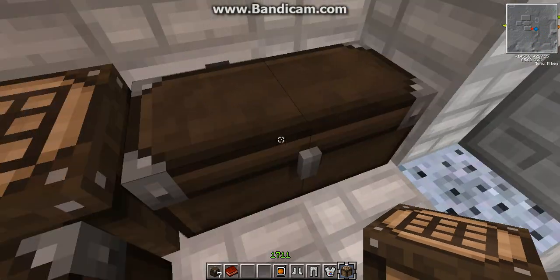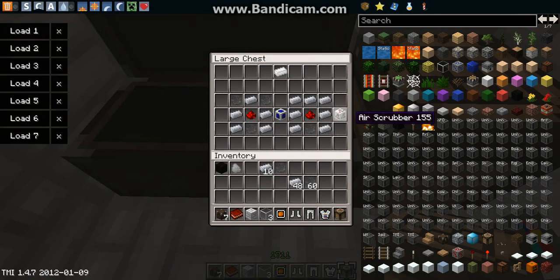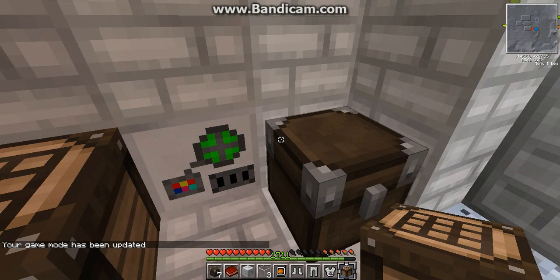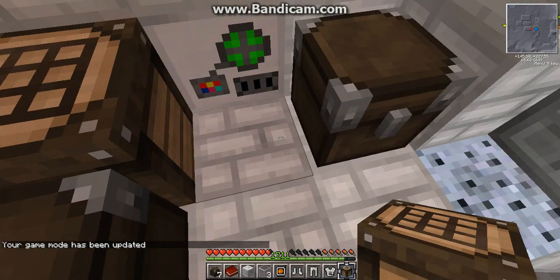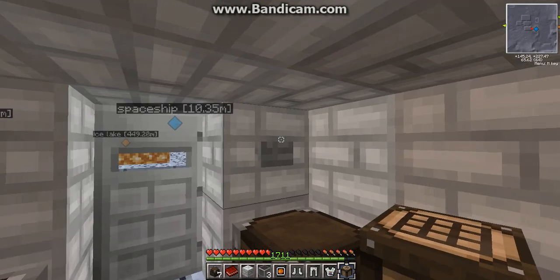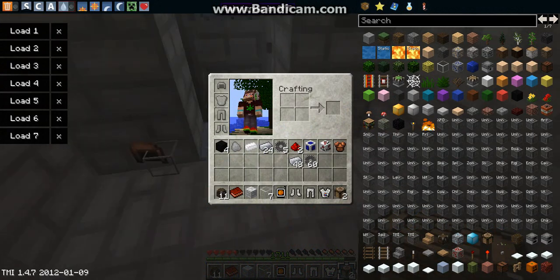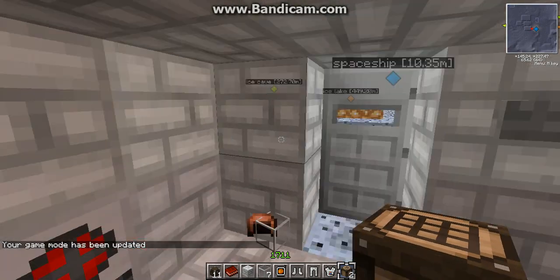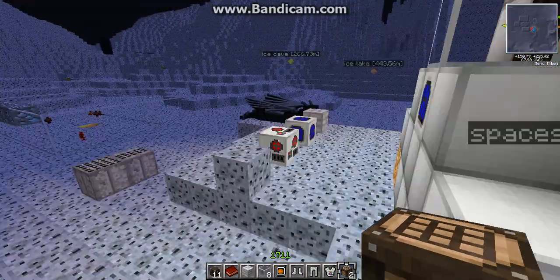Inside here we're using an air scrubber — that's the item right here — and what it does is it makes the air breathable. If I go into survival mode, see, I'm not dying. But out there is cold hard space, and if I open up the door, see all the chests popped. Now I'm dying because the air is not breathable. And everything that wasn't metal or glass breaks — it just pops right out of the ground and turns into an item.